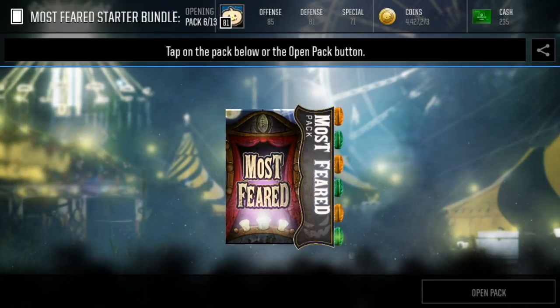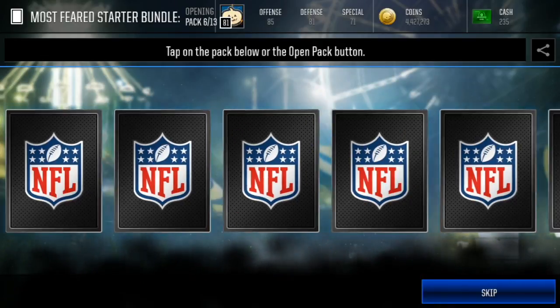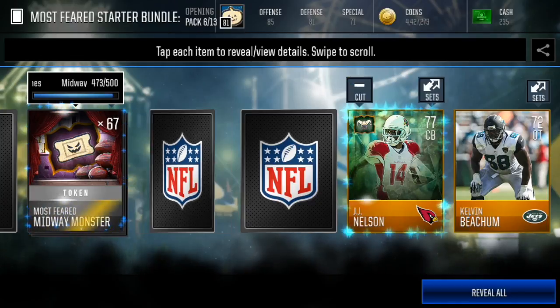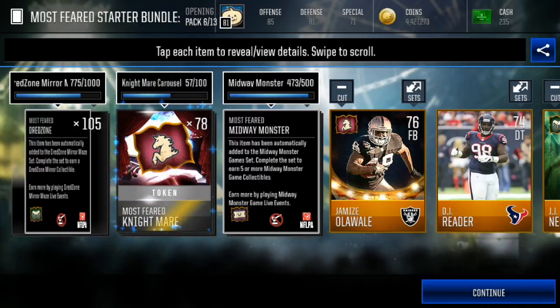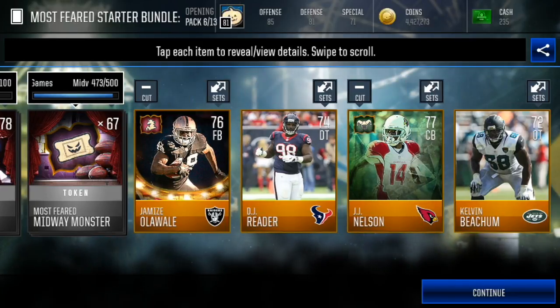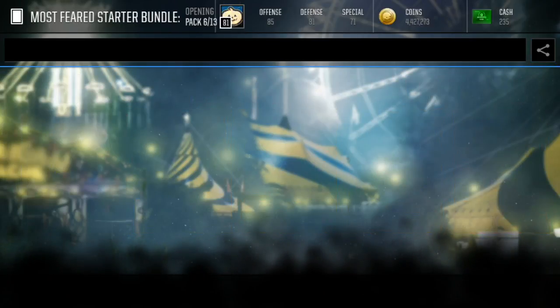On to our final regular Most Feared pack — come on, give me an elite in this pack. I'll leave Most Feared. Let's skip through this. We're finishing off a lot of these sets pretty easily here. Oluwale and Nielsen in that pack.